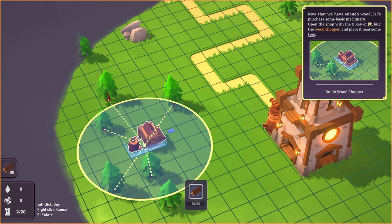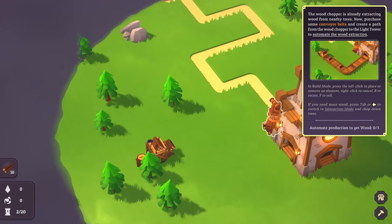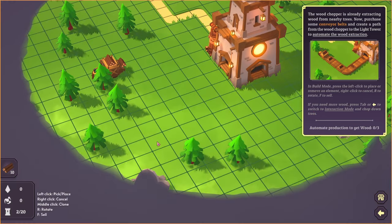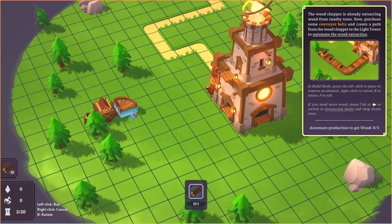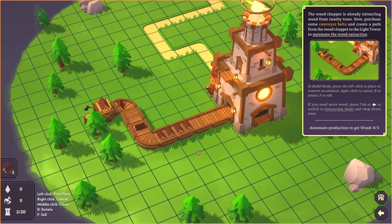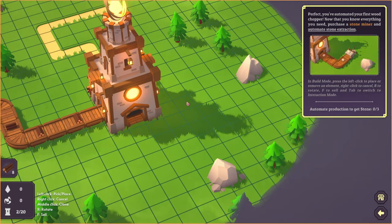The wood chopper is already extracting wood from the nearby trees. Now purchase some conveyor belts and create a path from the wood chopper to the light tower to automate the wood extraction. In build mode, left click to place or remove, R to rotate, F to sell. A conveyor belt costs one wood. Look at this beautiful wood coming into the tower — you've automated your first wood chopper.